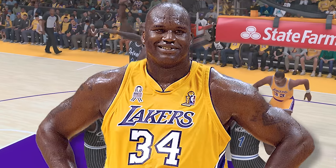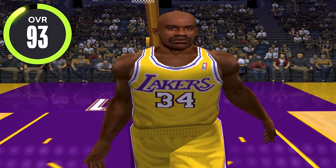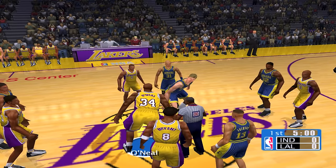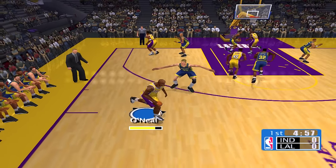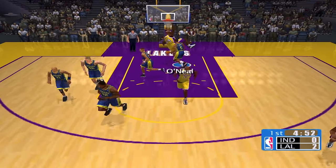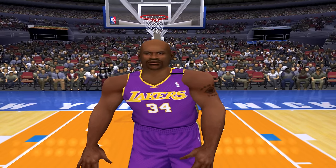In this video I'll be attempting a dunk with Shaq in every NBA 2K starting with the very first 2K. Shaq's at 93 overall but in these older 2Ks they don't show the dunk rating, so let's see if we can throw it down. We got Shaq here going up against the Indiana Pacers — gotta get past Rick Smith, this guy's actually pretty tall. Nice little move and Shaq with the dunk — that was a poster too!